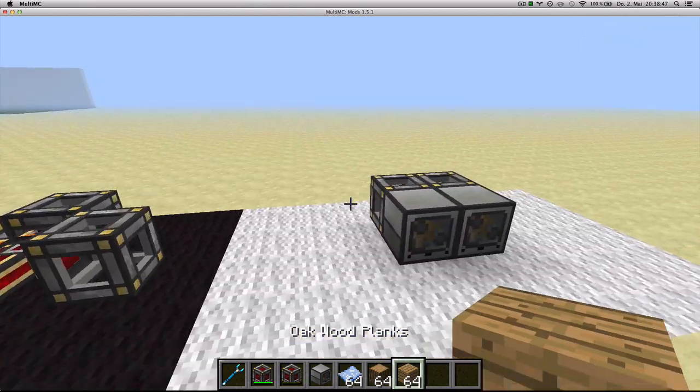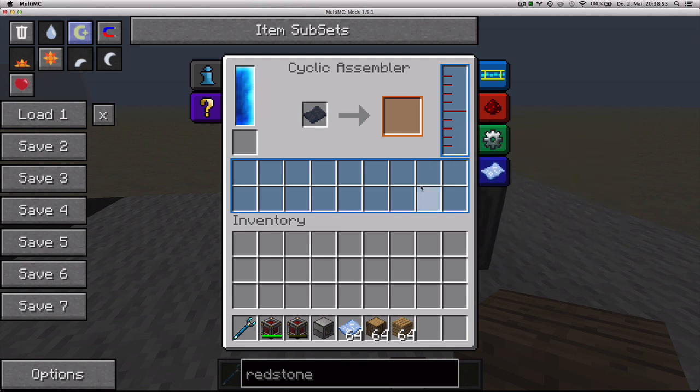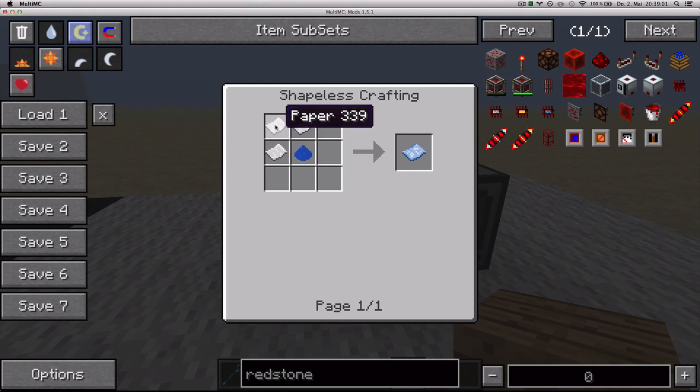Next machine is the Cyclic Assembler. This is Thermal Expansion's answer to auto-crafting. To use it, you need to craft yourself some schematics, for which you need three paper and one blue ink item, like lapis.